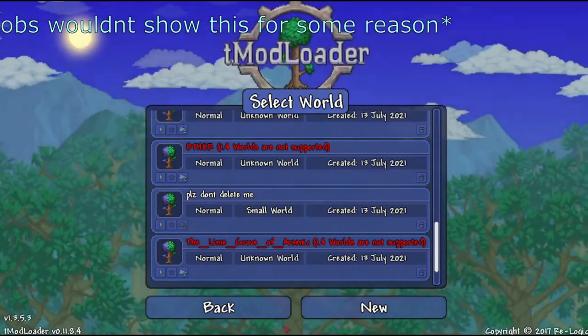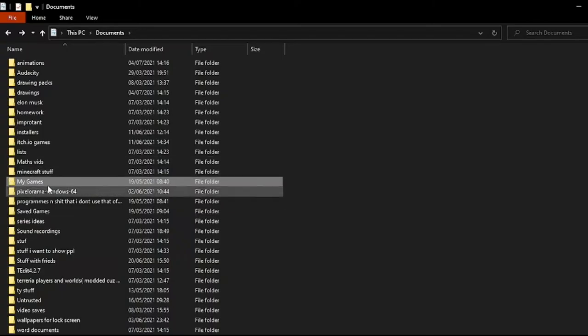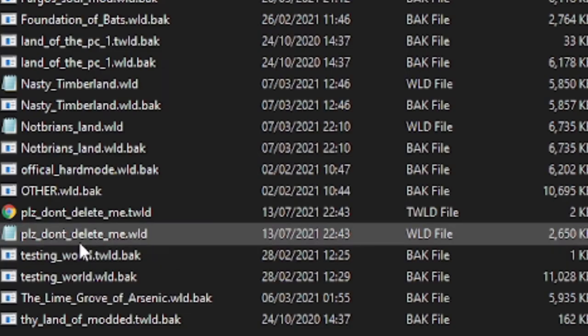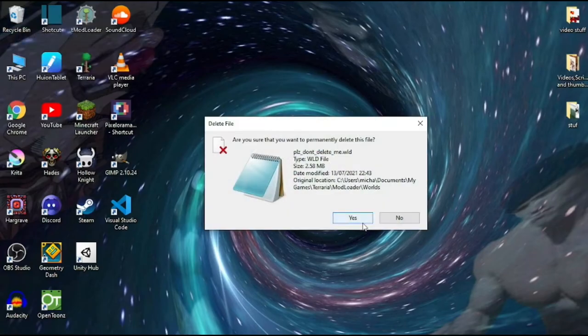Number three: just delete the world on Terraria. Number two: delete the world by going into the game's Terraria folder, then the world folder, then to the world itself, and deleting the file directly.